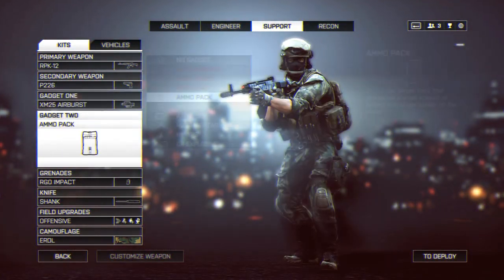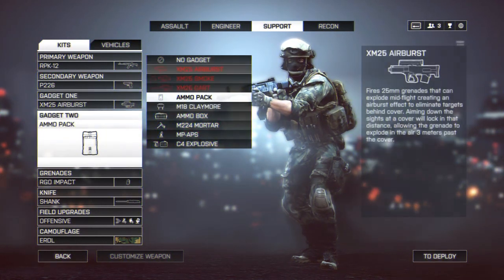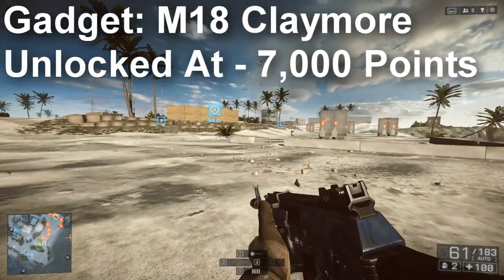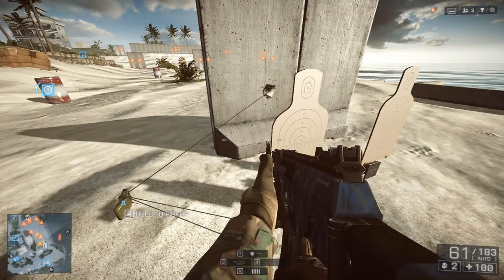Up next is the M18 Claymore, a returning gadget from Battlefield 3, but it works differently here in BF4. In my personal opinion, it's done in a better manner. In BF3, claymores were hard to see because they blended into the ground, but in BF4, DICE made them more recognizable by adding trip wires that extend out and lock into the surrounding environment. Much like the PDMs from Medal of Honor Warfighter, you can physically see the wires, making them easier to detect, and they still serve the same effective purpose.